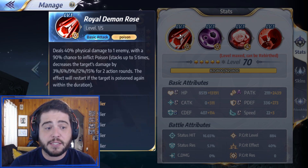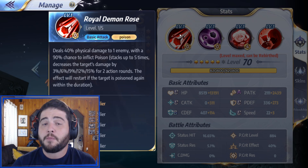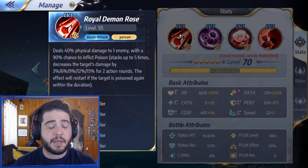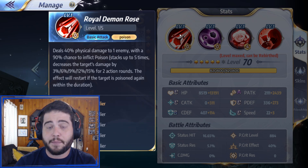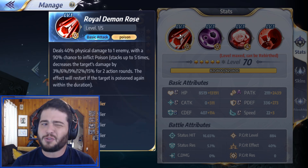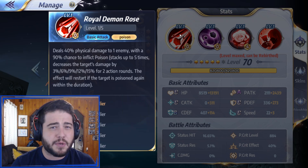The effect will be restarted if the target is poisoned again within the duration. Now, unlike in many other games, poison in this game does not mean damage over time. Here it's simply a reduction on damage, so basically their attack or Cosmo attack power. It doesn't seem like much at first glance — it's only 40% physical damage, not a great multiplier — but things get interesting as we go on.